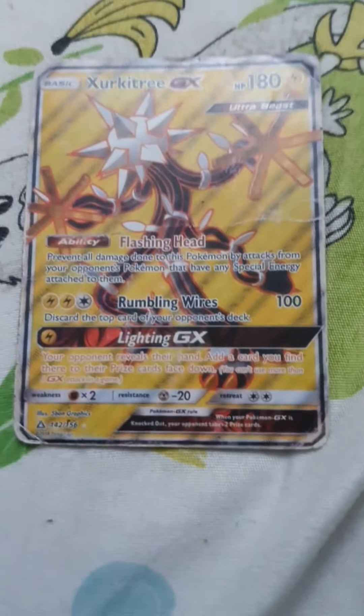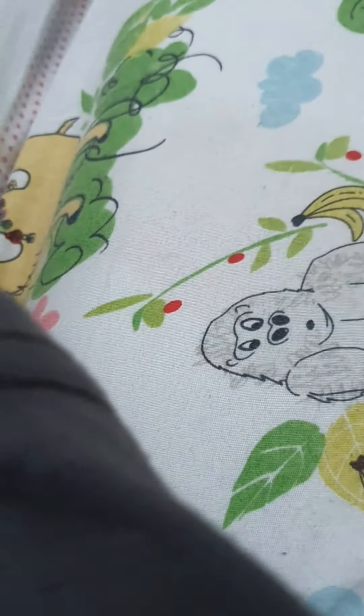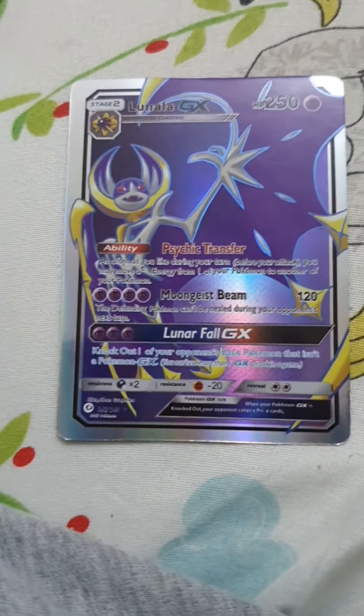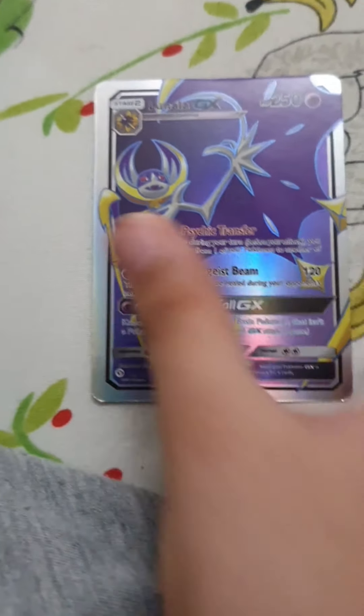This Pokemon is called Xurkitree — one of my best Pokemon and one of my favorites because it's an Ultra Beast. It has an ability and 100 damage. This Pokemon is very important to me — it's Lunala GX. It has 250 HP, an ability, and 120 damage.